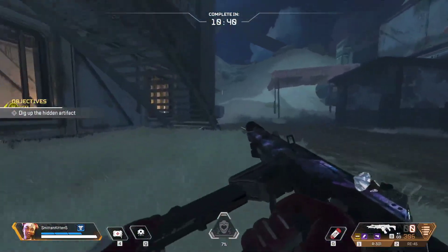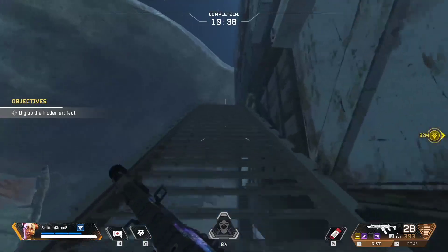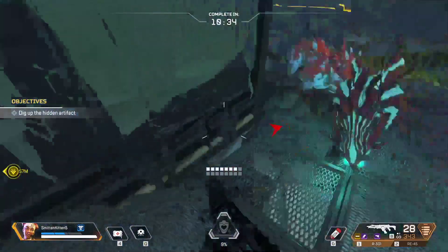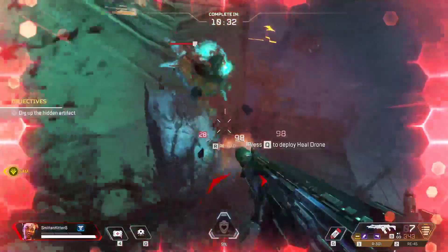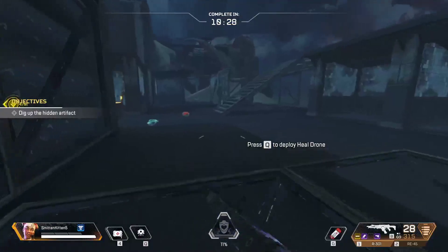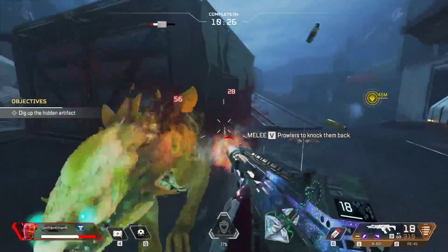The main goal, as always, is to get through and find the hidden artifact piece, dig it up, and then after you dig it up, get onto the dropship and head back home.